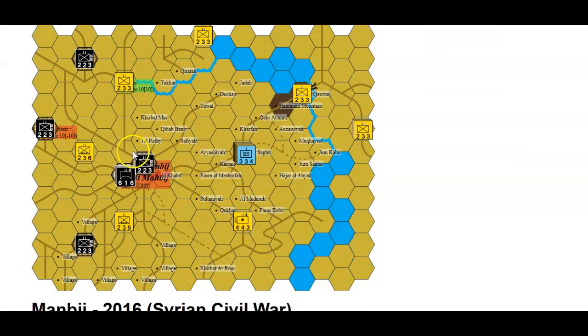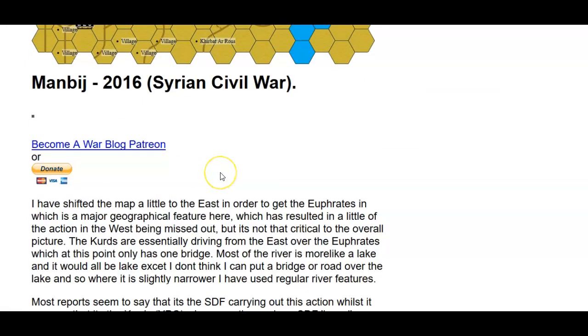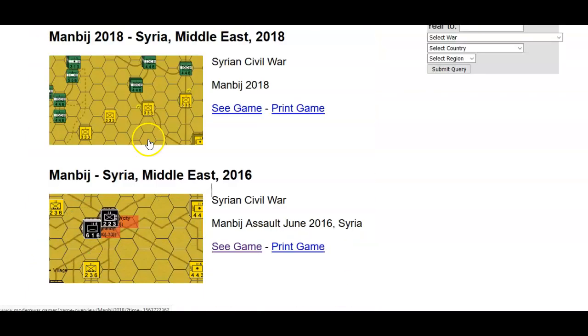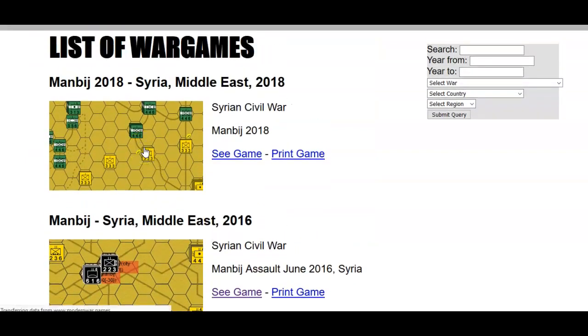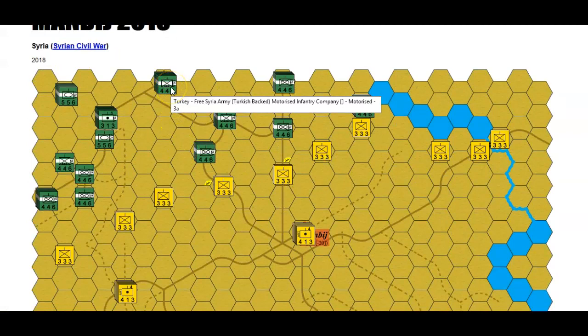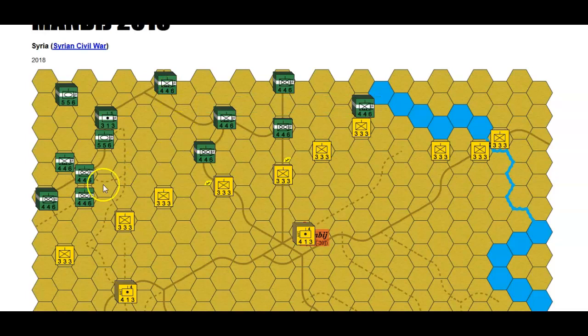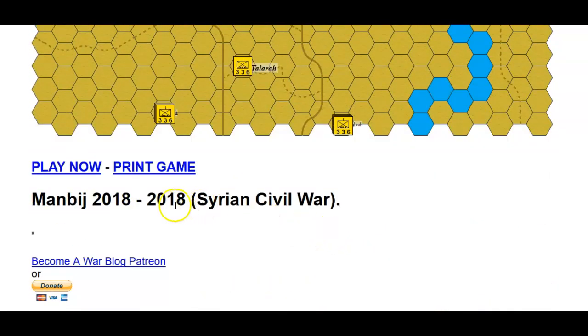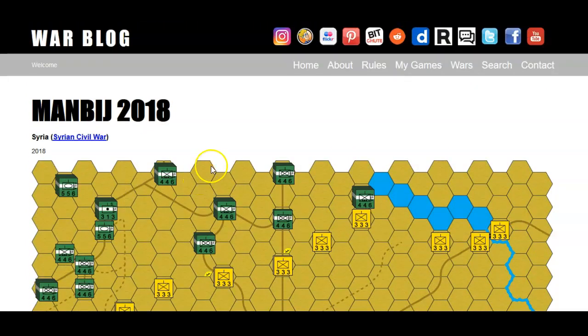I don't know exactly what happens here, but when ISIS are in Manbij it looks like the YPG elements with US support took it. The situation in 2018 was that the FSA, which are basically the Turkish-backed forces in that area, were mounting to take this. Turkish-backed Free Syrian Army preparing to move on Manbij against the YPG — this is 2018, so it's last year.